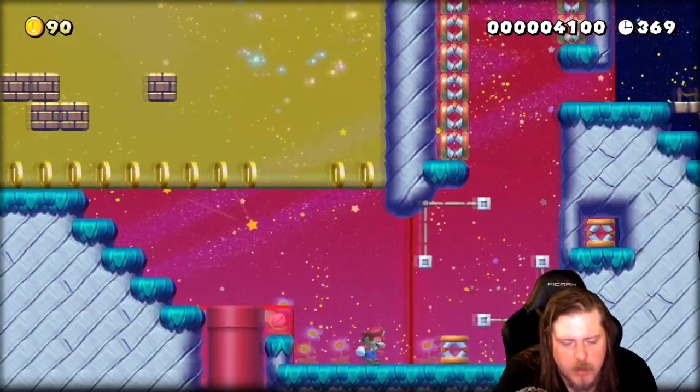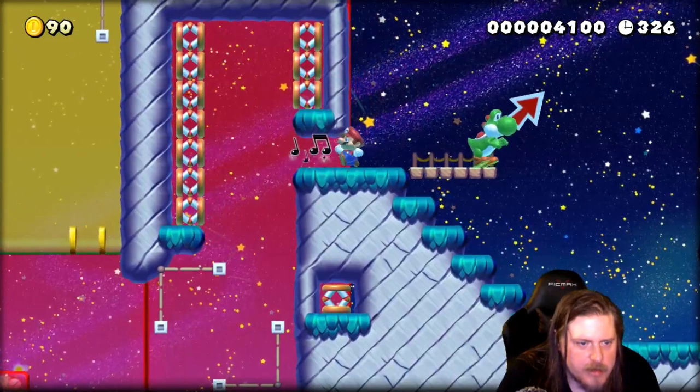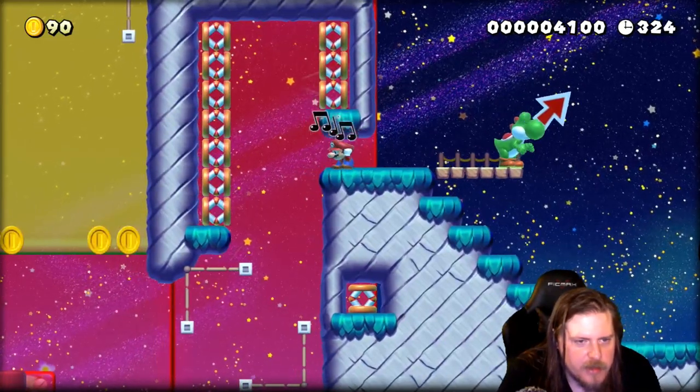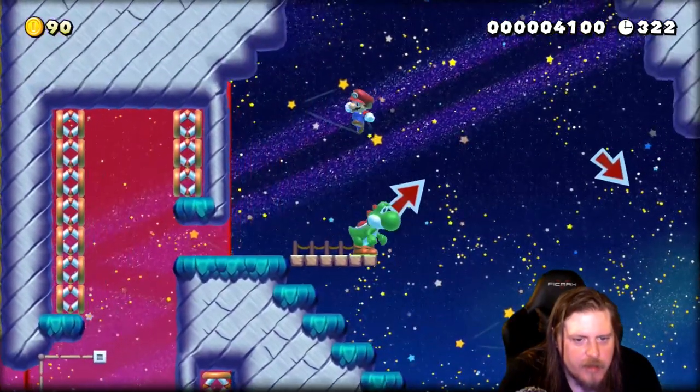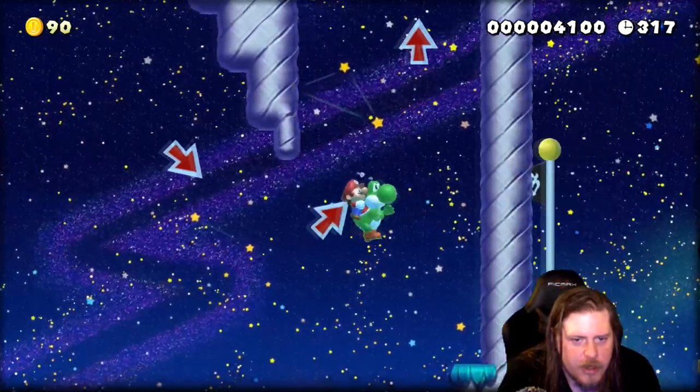Then a spring drop, where you can put it anywhere inside that box and make it up here. Then finally, a yoshi jump to finish it all off.